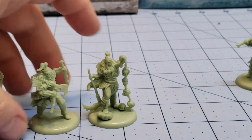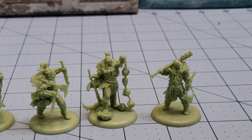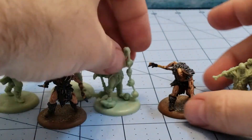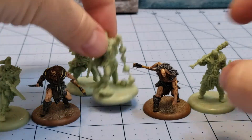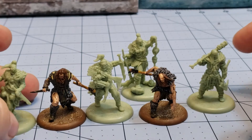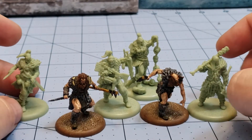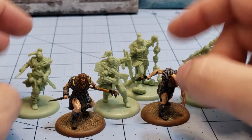How do they scale up to other models though? Well, I actually painted some of the Free Folk Savage Cave Dwellers, I believe that's what they were called. And obviously, being humans, they're going to be about the same scale with their Champion being a little bit taller. They do feel a little bit bigger, but that's more because the Cavemen dudes were kind of hunched over. They would blend in rather well, and I think if you wanted to mix all these guys together, they would actually mesh pretty well.